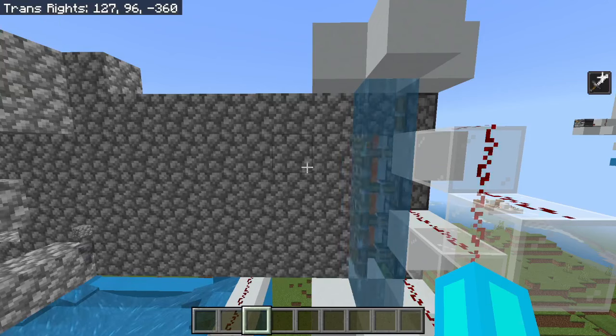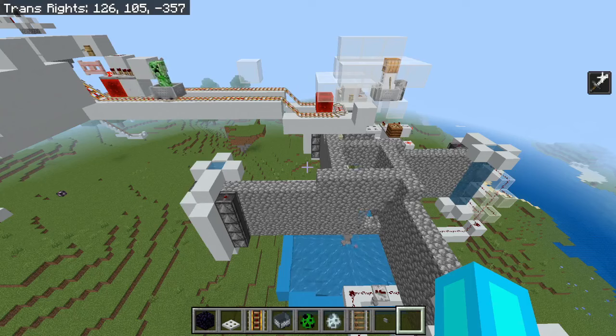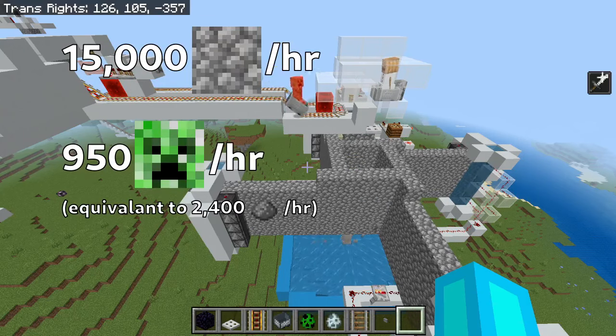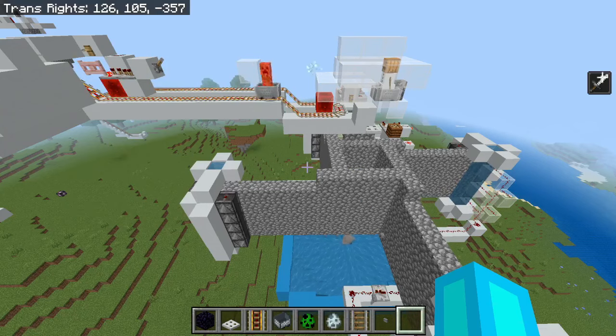Especially on bedrock, where we can force-stick the lava into flowing a lot faster. In its current state, the blast chamber can reach up to 15,000 cobblestone per hour, assuming you can provide it 950 creepers per hour. And there are still a couple more improvements I might apply in the future.